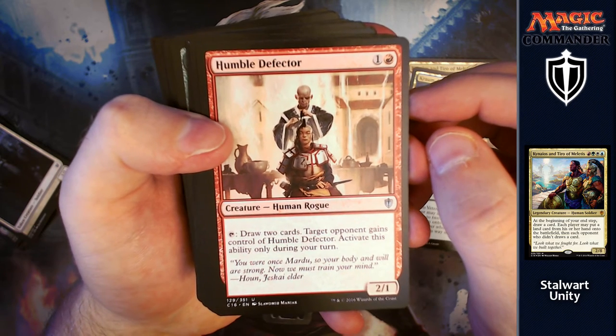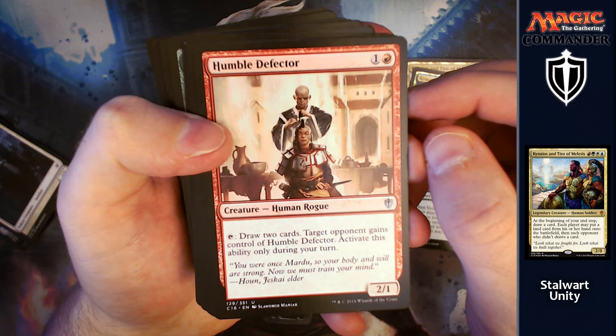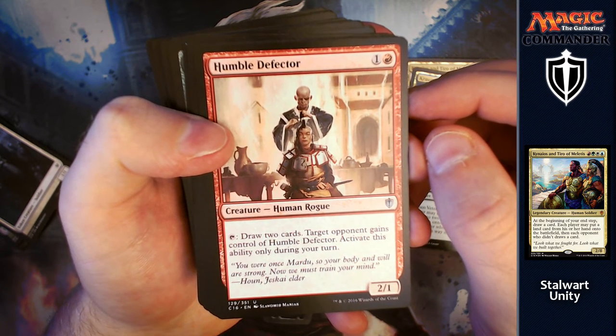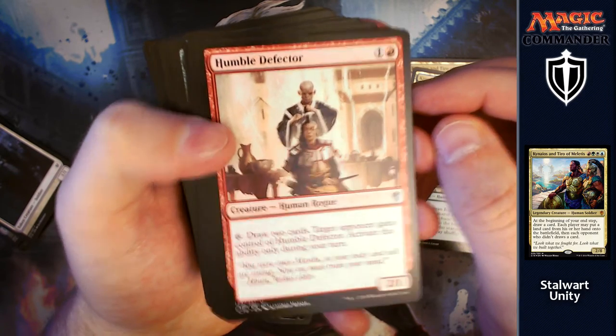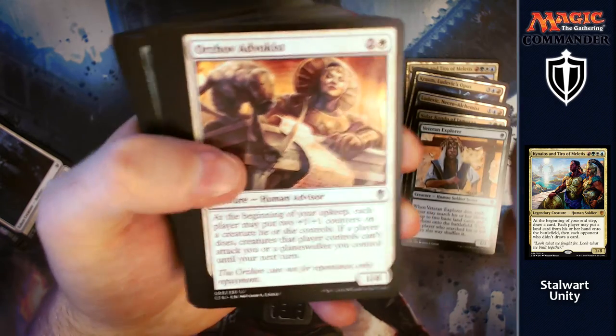Humble Defector: for one and a red you get a 2/1 which you can tap to draw two cards. Target opponent gains control of Humble Defector — activate this ability only during your turn. Again, you're just going to share the wealth with everyone, so they're just going to be like 'well, we don't want to attack you, you're doing really nice things for us.'